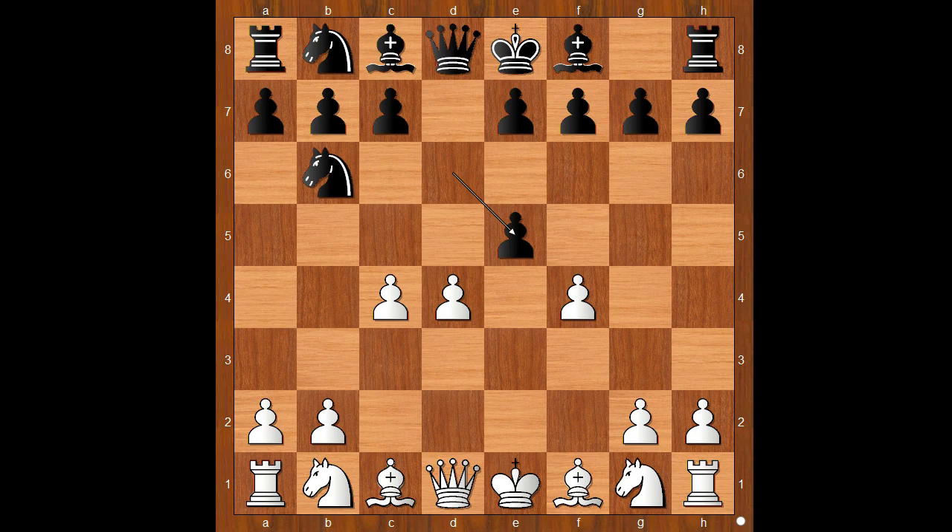Black to move, Bf5. dxe5 is the most played move and after fxe5 most of the time black plays Nc6. Back to our game.